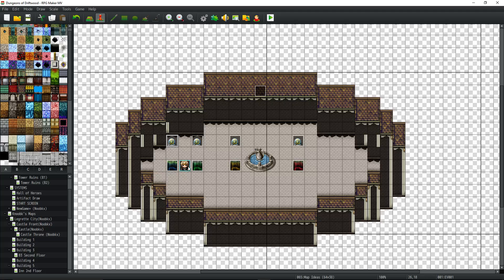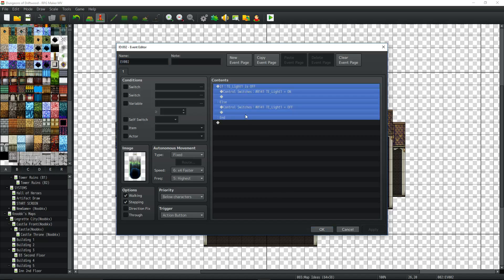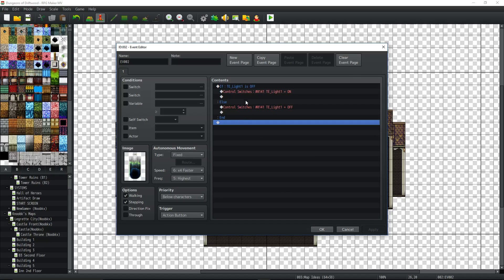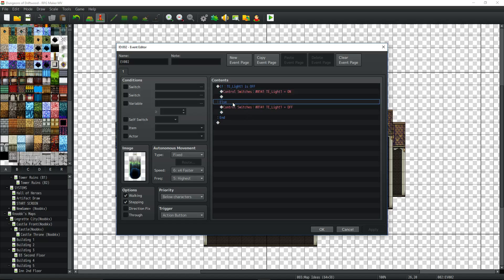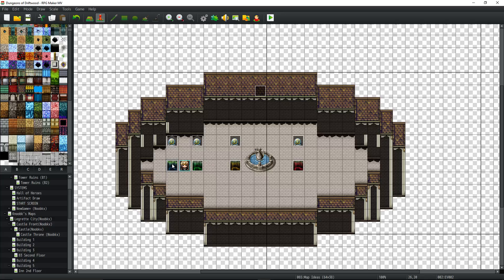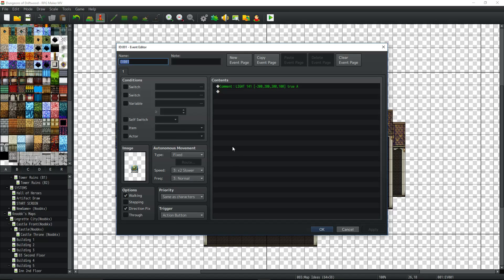All I'm doing is a simple conditional: if switch is off, turn it on — and with an else handler, if it's on, turn it off — set to trigger action button. So if the player comes up and hits this, if it's off it'll turn on, and if it's on it'll turn off — just like a light switch. You can put that on a wall, make a button for it. Or you can turn on that switch from the beginning with your auto-run event so all lights are on, but you could also let players toggle them.